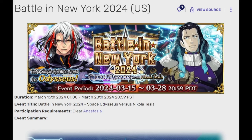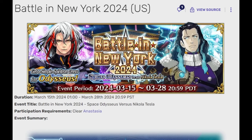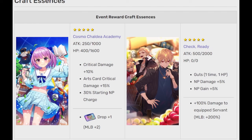Frankly, this event could have been easily divided into 3 whole events: the Lotto Farming, the Exhibition Quests, and the brand new Tesla Cup. And for all 3 side quests, I strongly recommend getting the Damage CE from the Lotto ready.